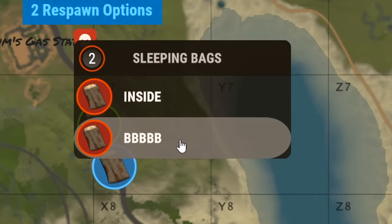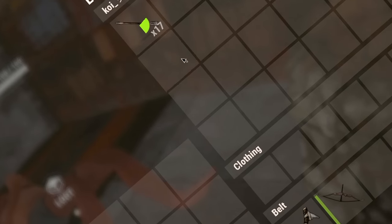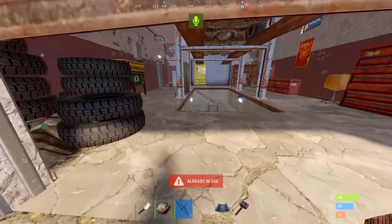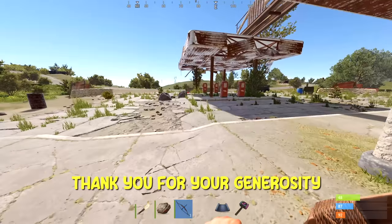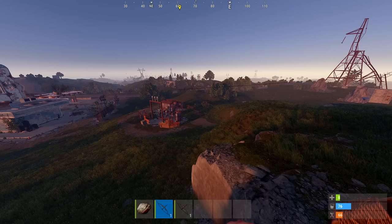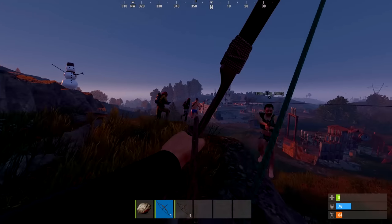Oh, here we go — this guy knows, I think. Get out of there, I saw you. What are you doing down there? I'm just hiding. There's some okay stuff — here, I'll be nice. You can keep that. Thank you for your generosity. I just straight robbed him. Kind of feel bad — not. What did I do, bro? You want to kill at home? I didn't do anything.